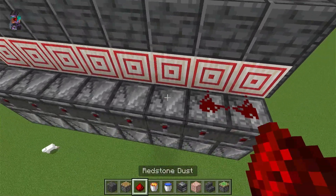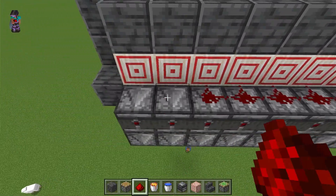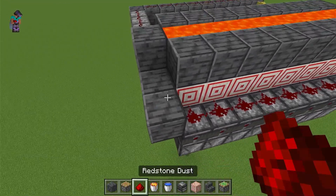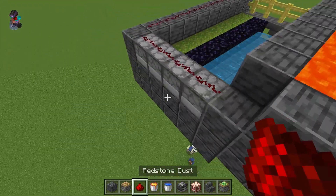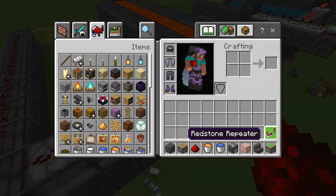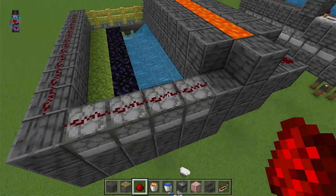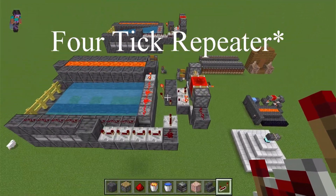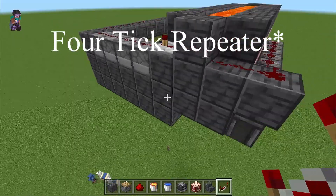Place the lava in on top, then place redstone dust here, make a platform there, and then you will need to get a repeater and set that to four ticks.